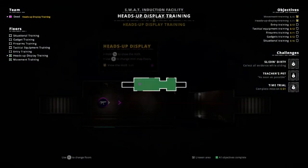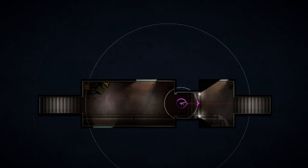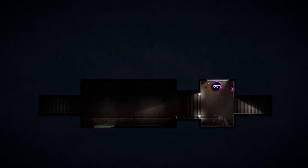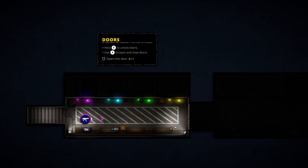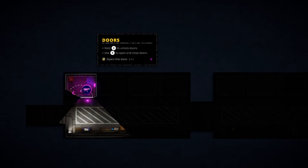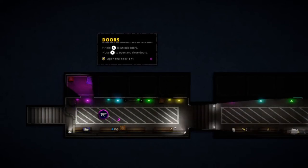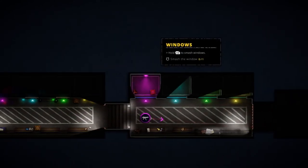Use R to change levels — that's that completed, let's shuffle through. Hold X to unlock doors, use X to open and close doors. So that's a locked door — if we hold that it's going to lock pick, and then we can press that to open up. Breach and clear! Hold RB to smash windows.